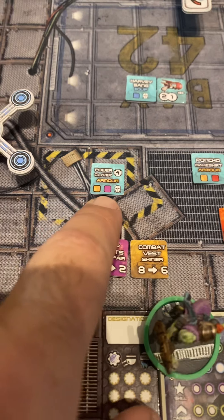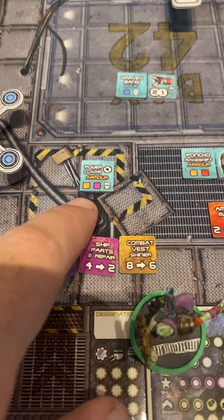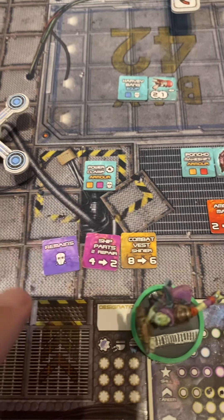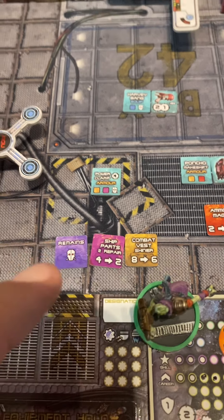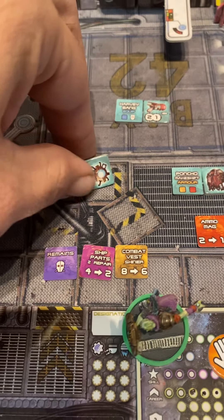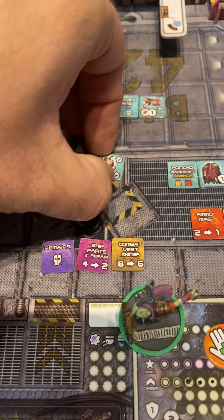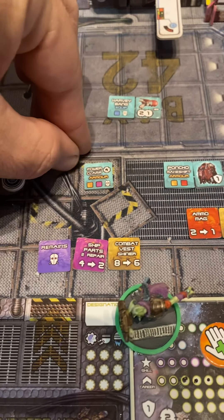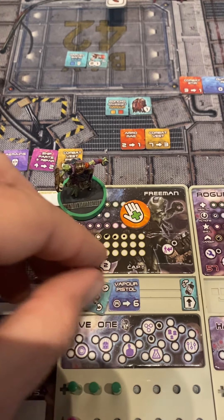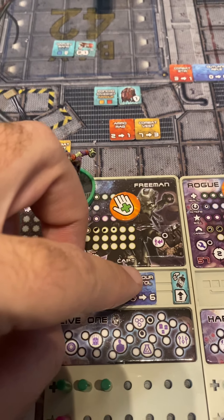There are no other purple tokens I can think of besides the ship tokens, so I'm assuming that's what they had in mind — you could use this or this if you had it. So a yellow, a purple, and then a specific harvester head. I did that and we're going to get this health upgrade. I can use it as an effortless action, flip it over, and get those health points if I need them.